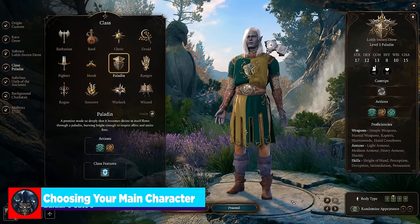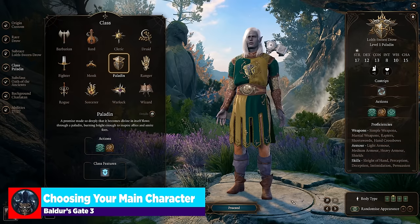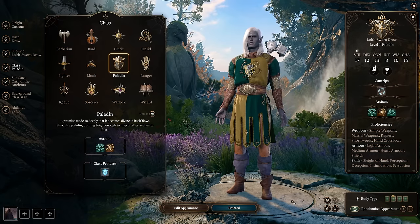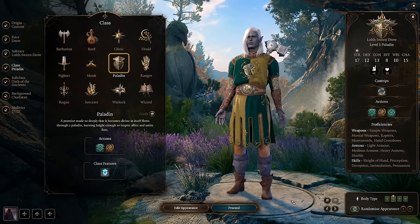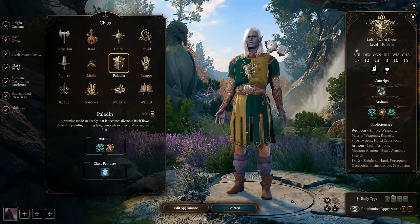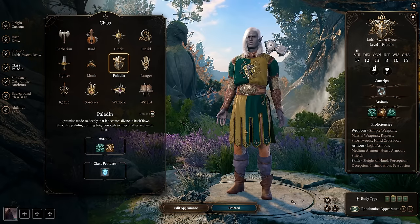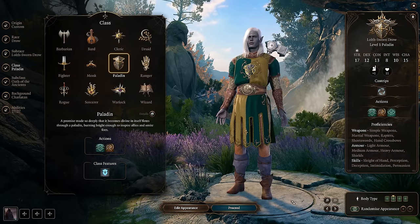Loading into the game, the first topic to talk about is our main character — our face character, the one that's going to be doing all the heavy lifting. This is the one you put the most effort into because it's your character — it's you in the world. And what I'll tell you is this is kind of going to create the future blueprint for the entire party. But you can even work in reverse if you want to.